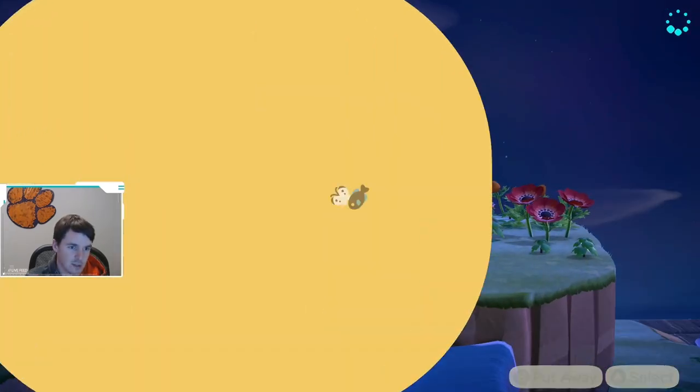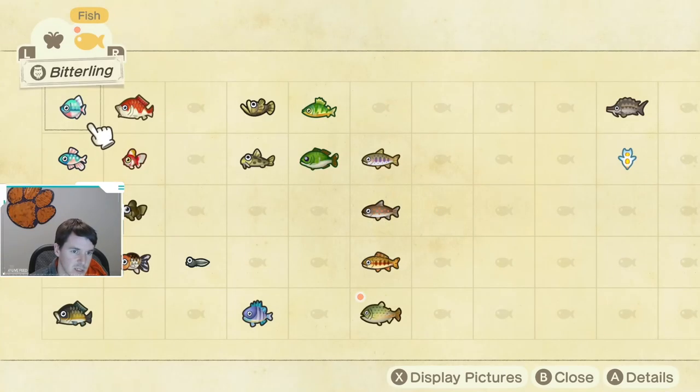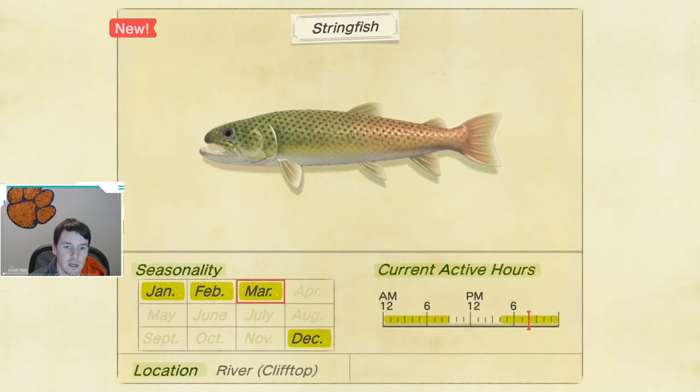Let's take a look at the Critterpedia just so you guys get an idea of why it's a pain to catch. First off, it's only available four months out of the year: January, February, March, and December.